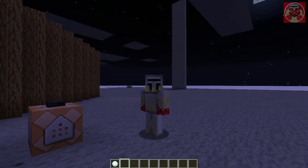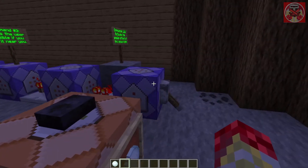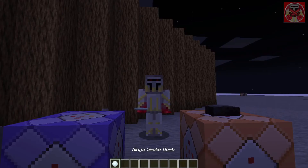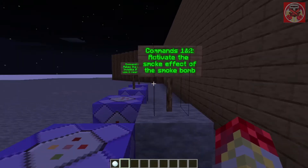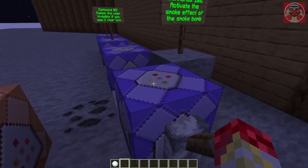Okay, now let me go over the commands for making this work. I'll also fix that command I altered just to show you the blindness part. Here are the first two — these two activate the smoke effect of the smoke bomb.